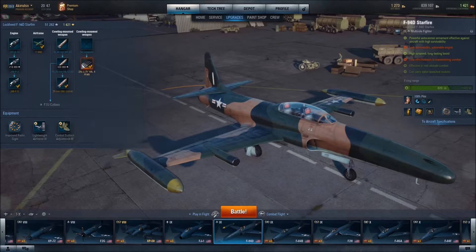It also has rockets, which are salvo-fired, and they are effective against aircraft. Although, quite honestly, it is difficult to hit other aircraft with those rockets. And we'll talk a little bit more about that later.